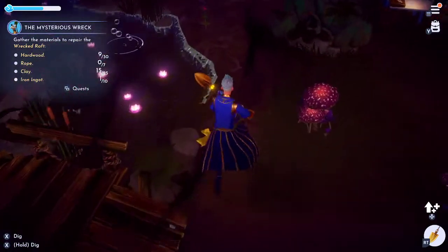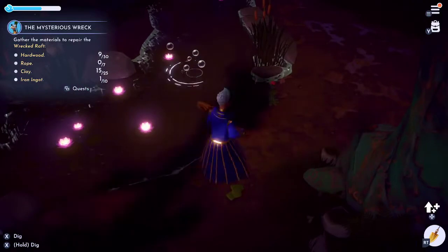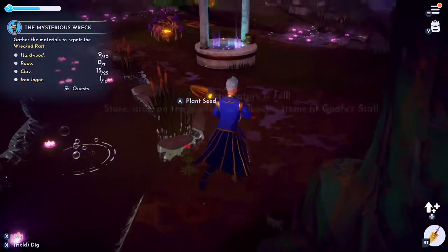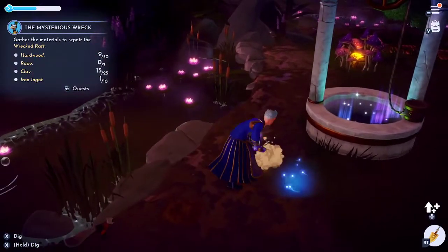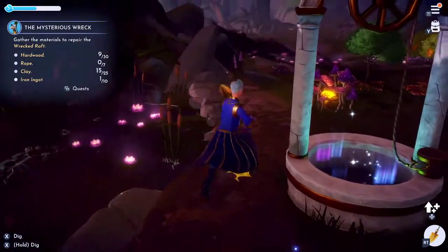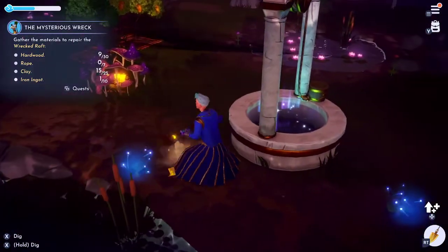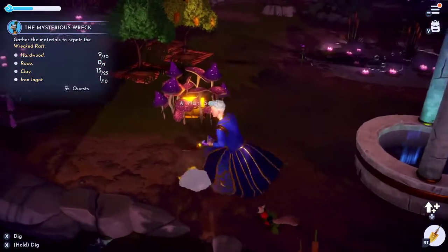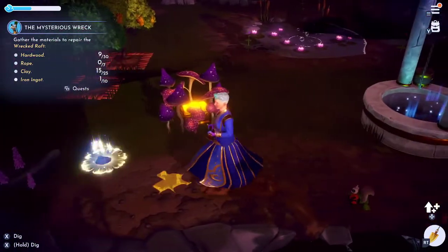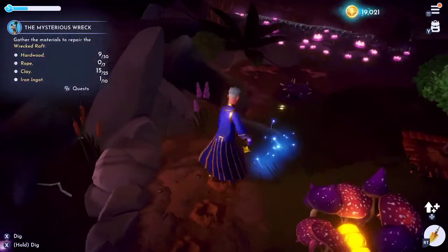So you dig here, and as you see there, you drop your soil. You don't always get clay every single time, but the majority of the time you do. You just keep digging, and eventually it'll drop your clay. If you just hold to dig, then it's even easier because you don't have to keep clicking.